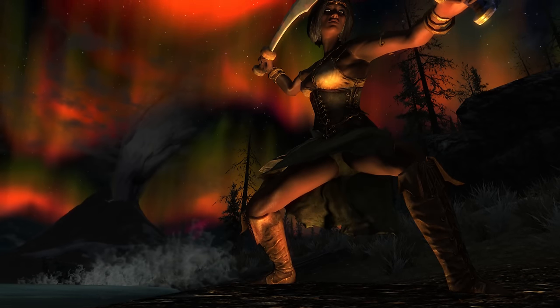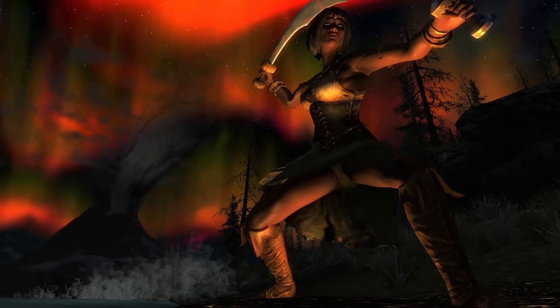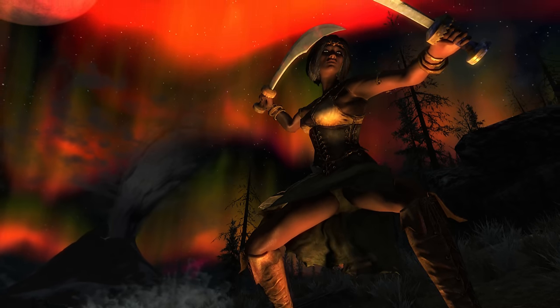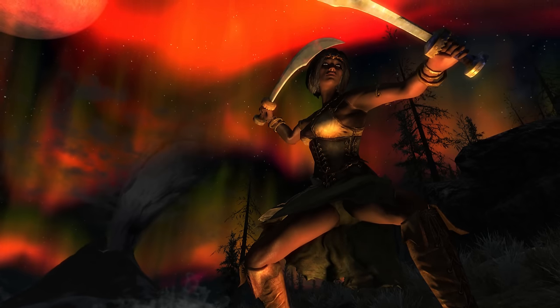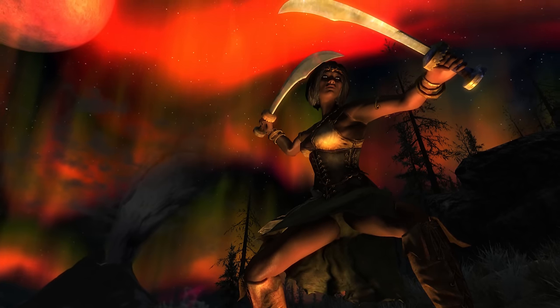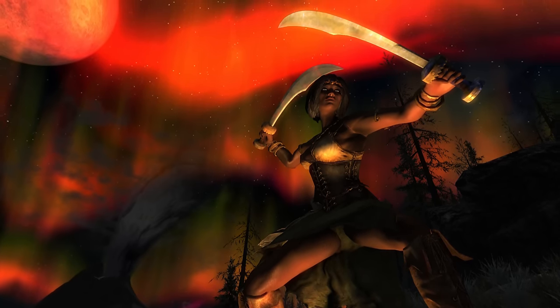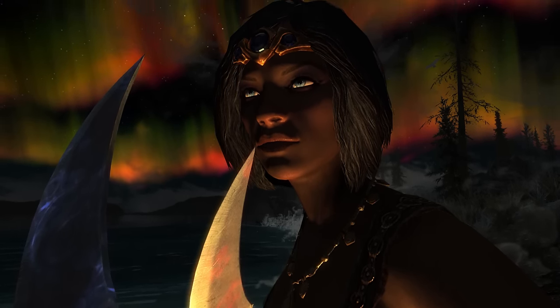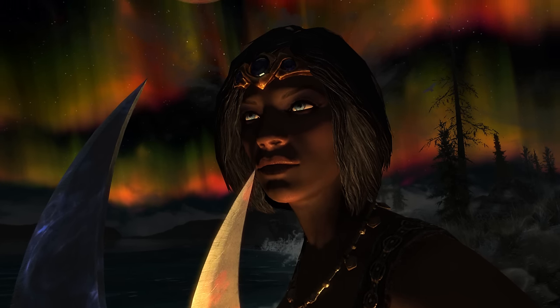Bloodscythe and Soul Render are two ancient blades of the sea belonging to the legendary pirate king of the past, Hacknir Deathbrand. In his place steps Fudge Muppet's newest build, The Pirate — a rambunctious Redguard renegade of the waves looking to plunder and grab some booty, which makes two of us.